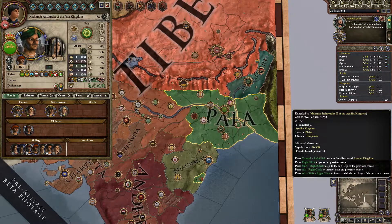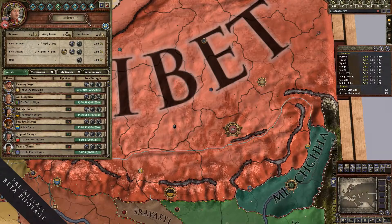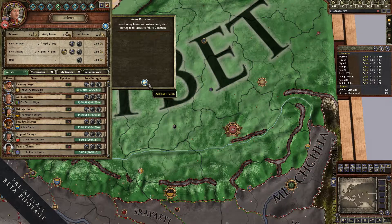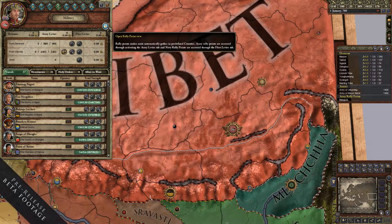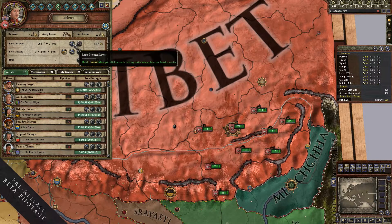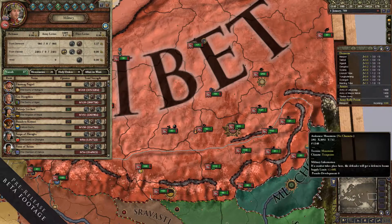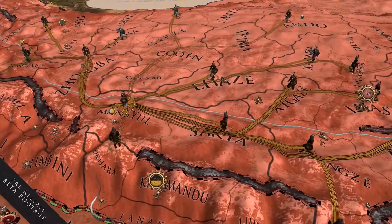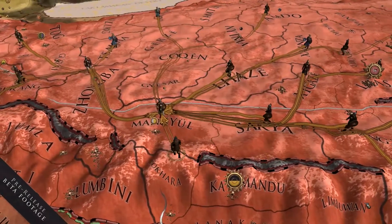Another feature we've added is a new rally point system. In Crusader Kings 2 it can be a little frustrating when you raise all your levies and armies because they pop up everywhere within your realm and you have to gather them manually into useful armies. We've added a system where you can designate certain provinces as rally points, and when you raise your armies they will automatically wander to the closest rally point and merge into a big army.